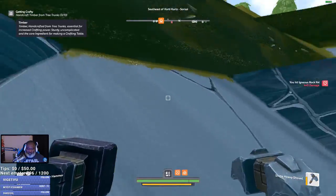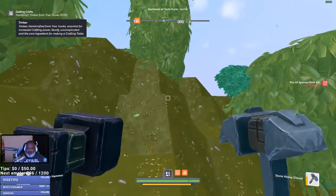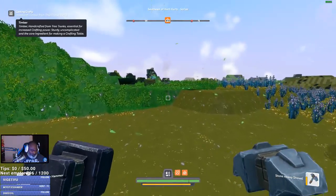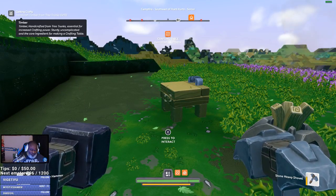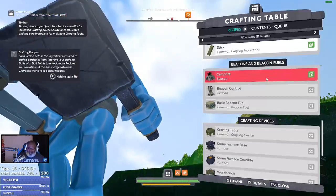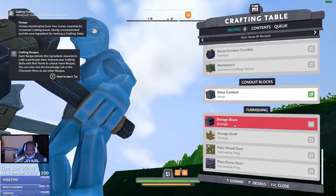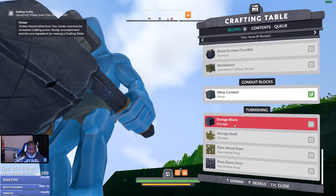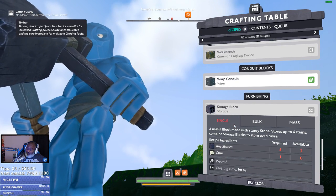Oh my goodness, these slopes though. This website says TBA from drops, from exactly — we're still learning. Storage block. A useful block made with sturdy stones stores up to four items. Combined storage blocks with even more.